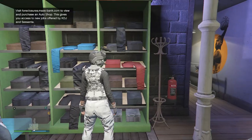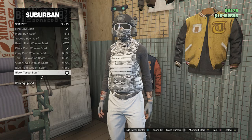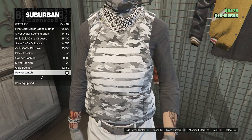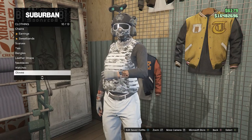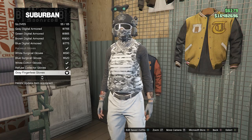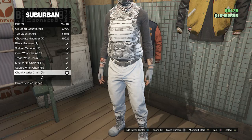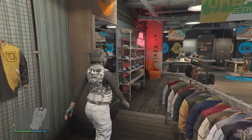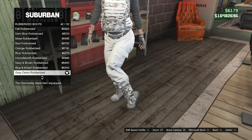Once you do have these cargo pants, you can back out of the pants section, head over here to your accessories. You're then going to click on scarves on slot 4 and look for the black tassel scarf, which will be all the way at the bottom on slot 22. Once you do have the black tassel scarf, back out of scarves, go down to watches on slot 9, you're going to equip the pewter watch on slot 34. Once you do have this watch, you can then back out, go to gloves on slot 10, and look for the gray fingerless gloves on slot 55. After you have the gray fingerless gloves, back out of your gloves, go to cuffs on slot 11, and then look for the chunky wrist chain for your right arm on slot 76. After you have the chunky wrist chain, the gloves, the watch, and the scarf, that will be all for your accessories.